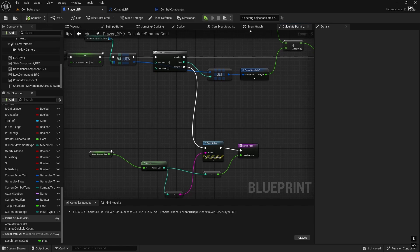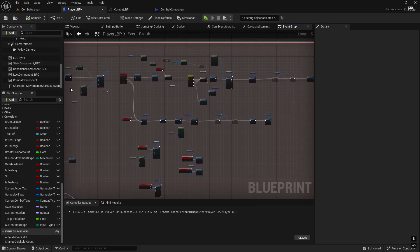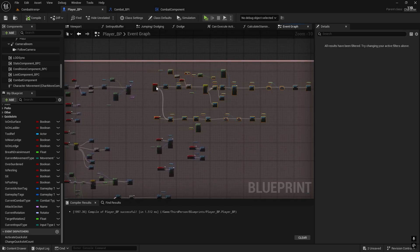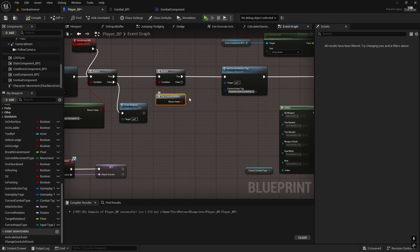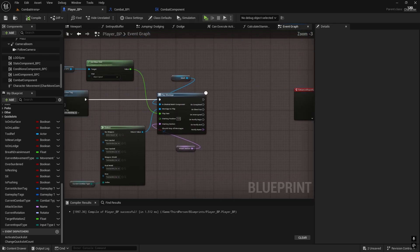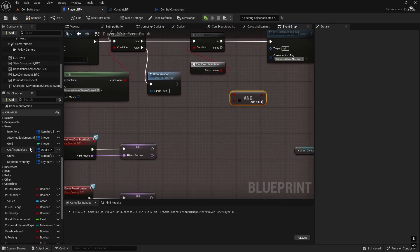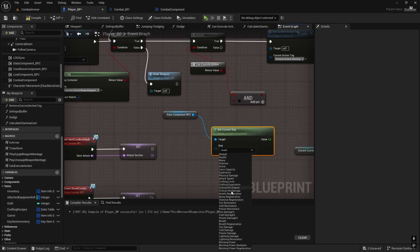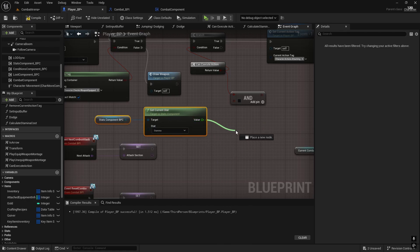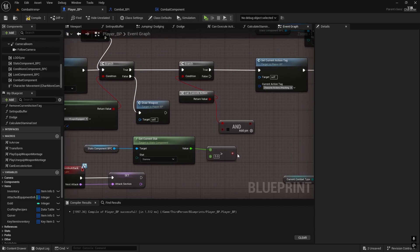Compile and save. Now in the event graph where we have attacks, on the left mouse button, we probably need more space so it's not squished. We're not going to check inside Can Execute Action because we're using that on the right mouse button as well and we don't want to be checking if we have enough stamina there. But we're going to do an AND boolean and then get Stats Component, get current stats, and that will be Stamina. Let's say it needs to be greater — I'm going to set it to 5. So if we have less than 5 stamina we won't be able to attack.